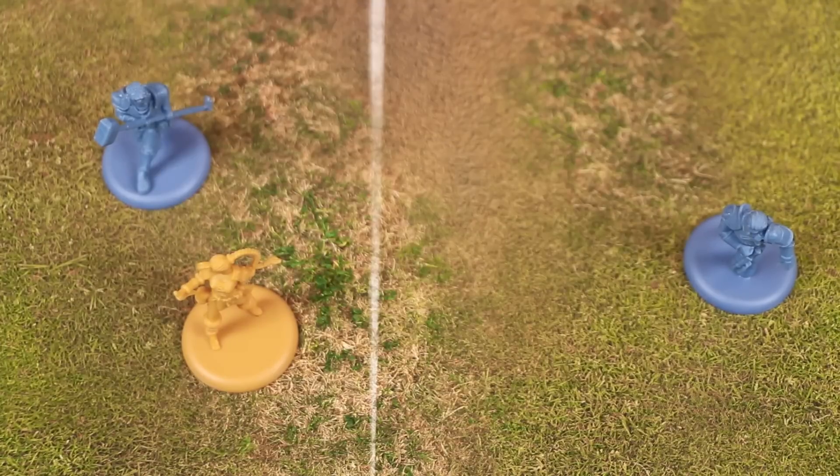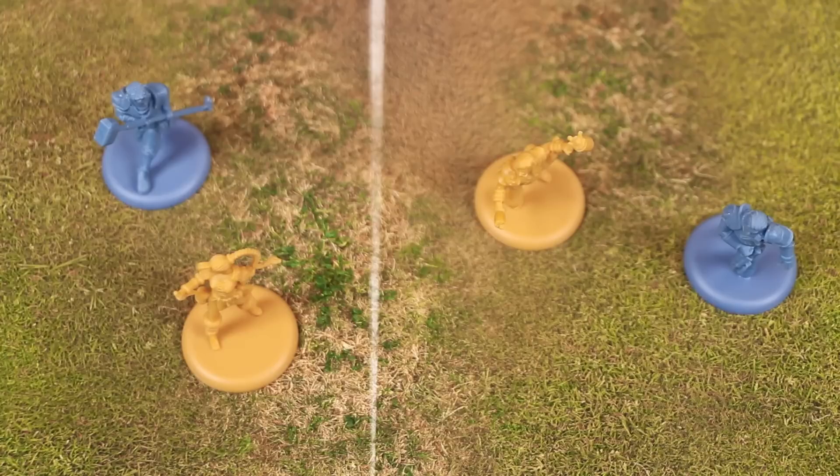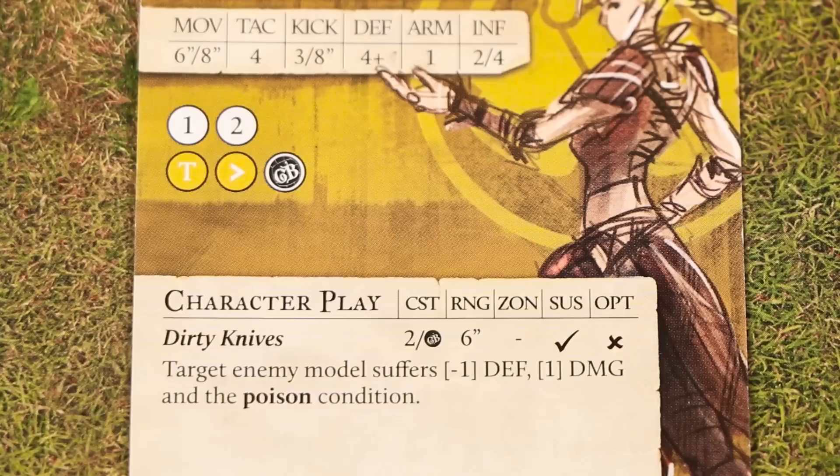Not all character plays have negative effects. Spigot, for example, has a character play that will benefit friendly models. And if the controlling player is targeting a friendly model with a play that costs influence, they may choose to automatically succeed with no target number test required. Also, if a play is triggered not by spending influence but instead a GB symbol from a playbook result, then no target number test is required — the effect will automatically succeed.